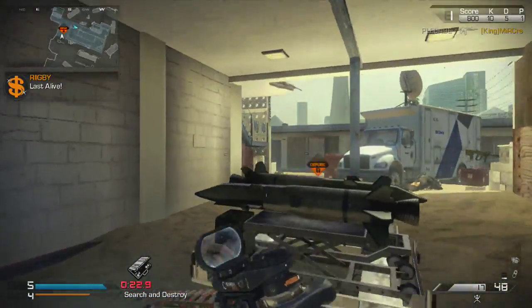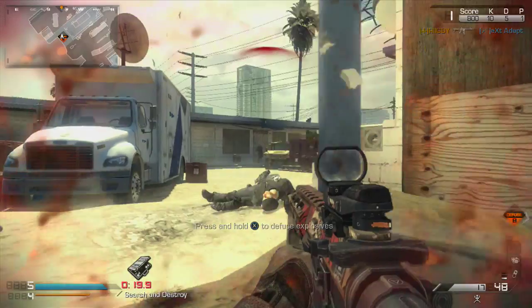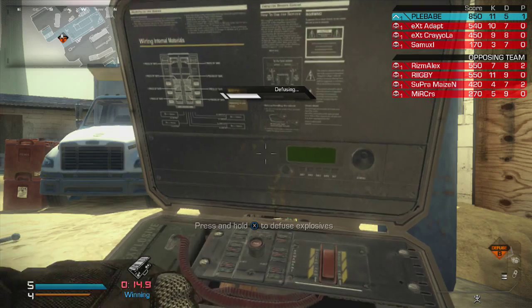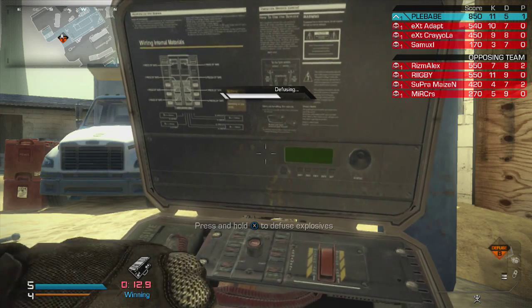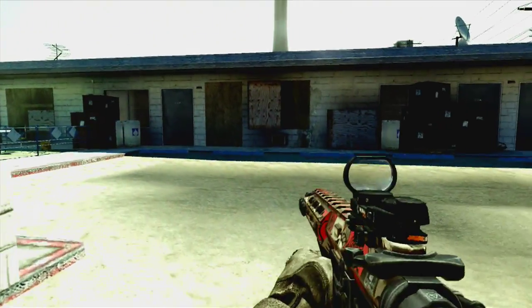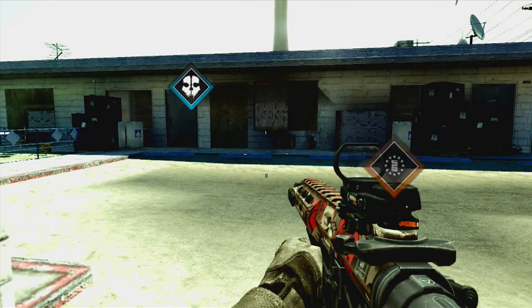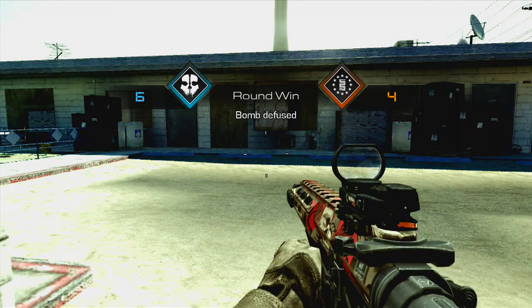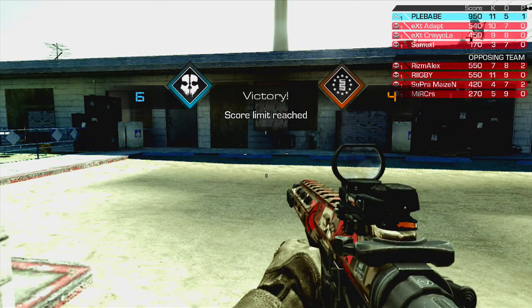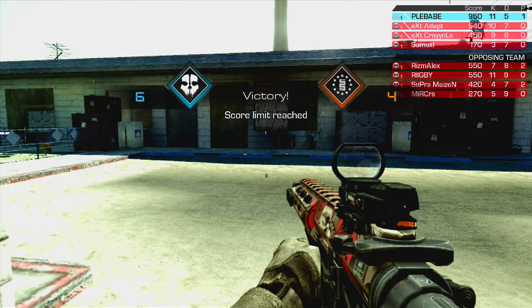We know the bomb is there — 22 seconds left. I go and defuse it, lie down, and laser beam him. Just snap right to him — two bullets dead on Rigby, and bomb defuse for the W! So guys, this is it. I finished 11-5 — I hope you enjoyed this COD Pros vs. Joes gameplay. Hopefully I'll bring more of these soon, playing against pros in tournaments. Until next time, my name is Mr. PlayBabe — please like, comment, subscribe if you haven't, and share this video. Check out my Twitter and other social media handles in the links below. Till next time, peace guys, hope you have a good day.